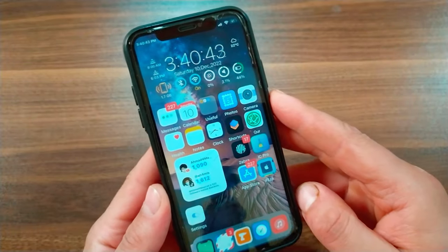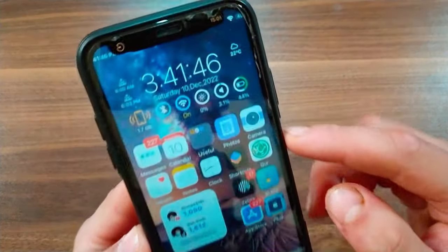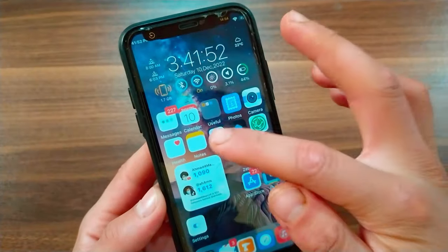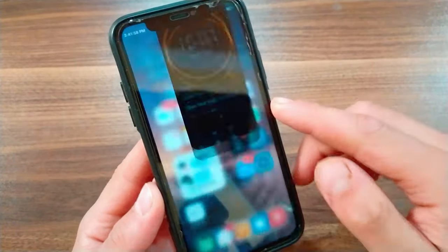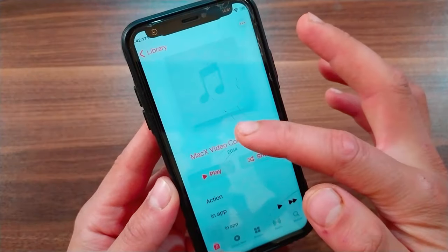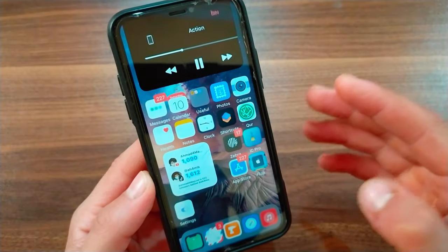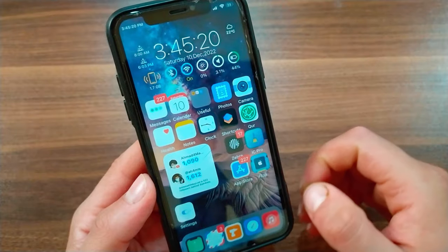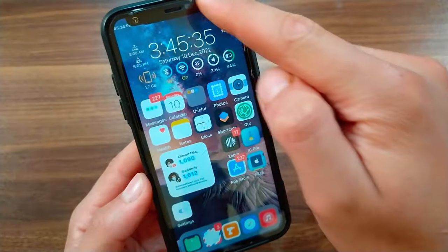The next tweak is Dynamic Peninsula. This tweak brings Dynamic Island-like features to notch devices running iOS 13 or iOS 14, making the notch more interactive. When you play music, the tweak shows beautiful animations around the notch. You can also try it with the timer — it makes the notch interactive with beautiful animations.